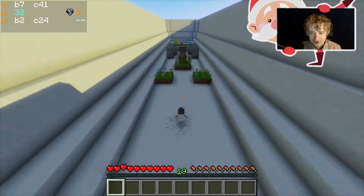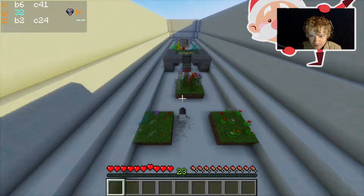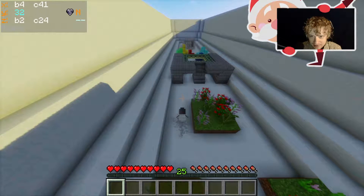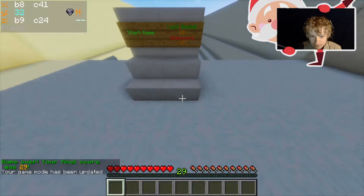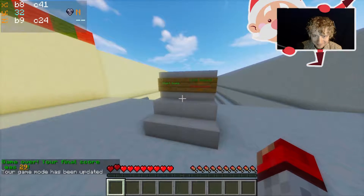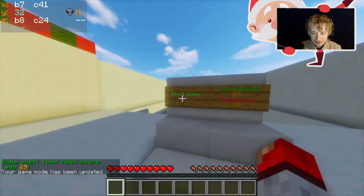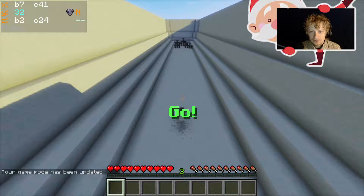Look at how well we're doing. Here we go — we can do this! Sidestep that. I can't see; I'll go through here. Sadness. Okay, you can't go up the stairs then — you have to go around the stairs. We've got a score of 29 though, so we just need to beat that.